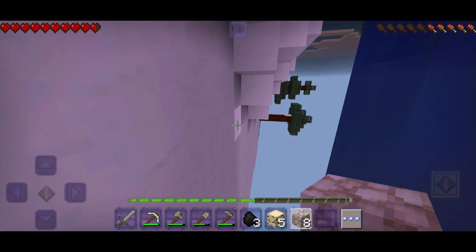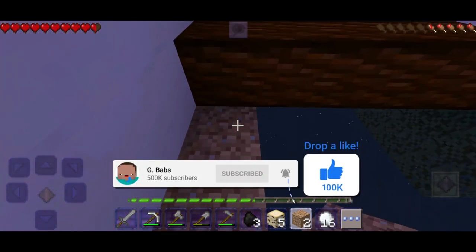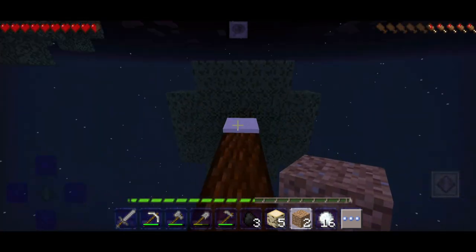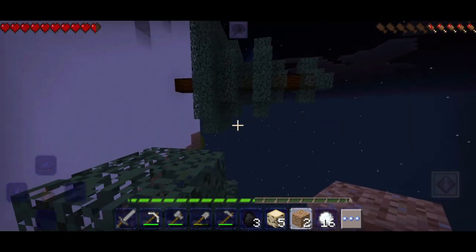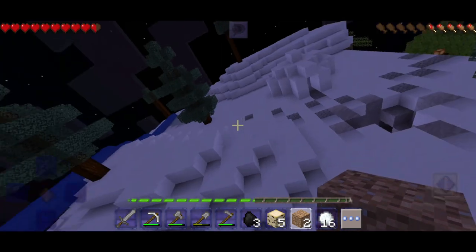That was super scary, but then I decided to bridge all the way back to those trees very far away. When I got there I checked up and saw there is a cave and a little igloo that I need to loot — you can see the cave and the igloo right there.